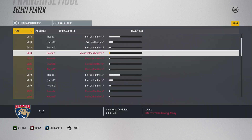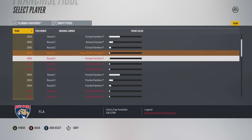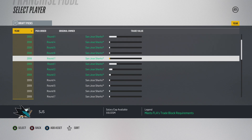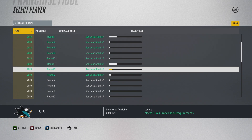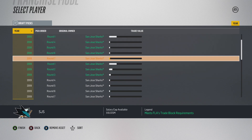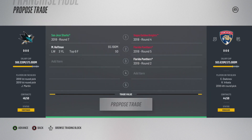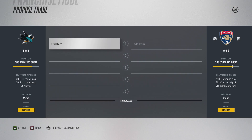Now we're going over to Florida. We need to add a fourth and fifth round pick in 2018 and a second round pick in 2019 for Florida, and for San Jose it's a seventh round pick in 2018 plus Mike Hoffman of course. Despite the trade value being a little wonky, this trade went through.